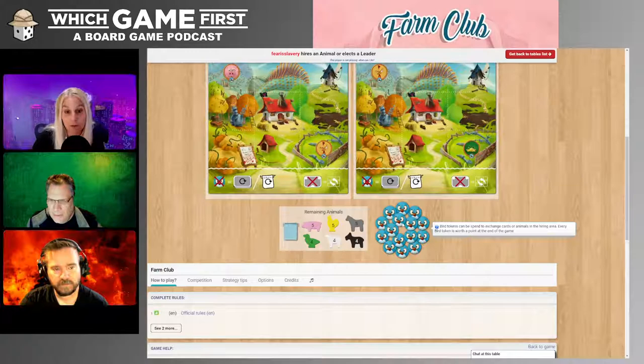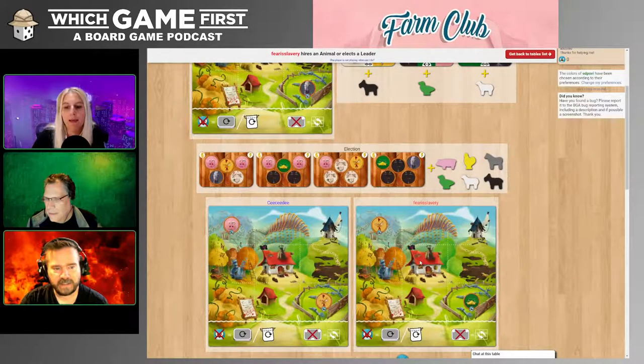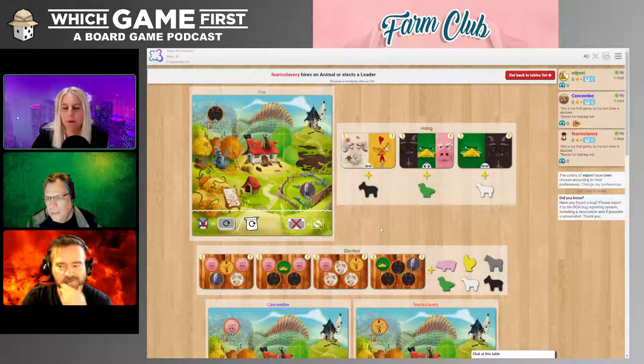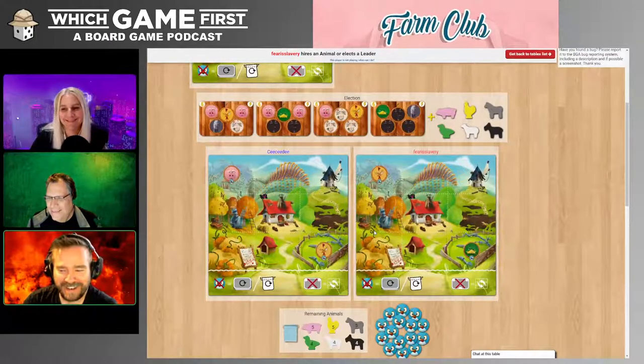The center of the board is the house — that's where you put your leader, and he can never move. The other animals can move, and you can move them by reorganizing your board, which is an option you can choose during your turn. So during your turn after the first turn, you have the option to reorganize, use a bird, or pick a goal card and animal. You'll get three choices. If I've forgotten something, I'll mention it along the way.